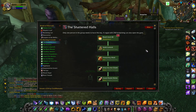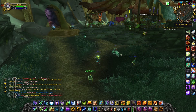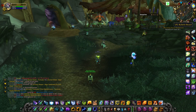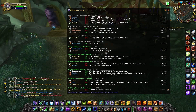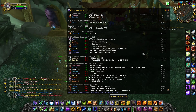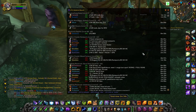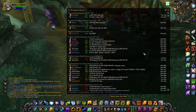I would also advise you to get the addon Looking for Group Bulletin Boards. This one organizes everything people have been saying on Looking for Group chats, so you can see who has been saying what concerning each different dungeon. They are really useful.